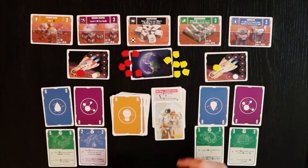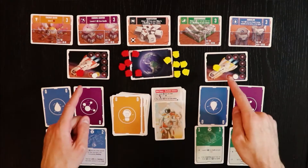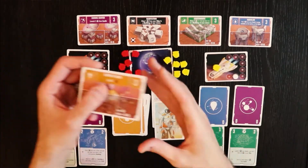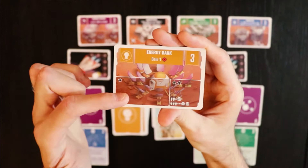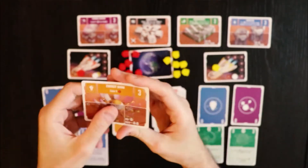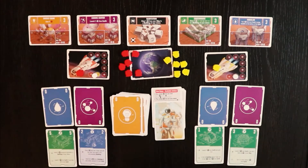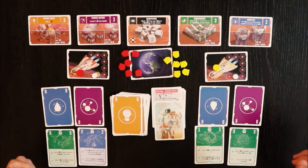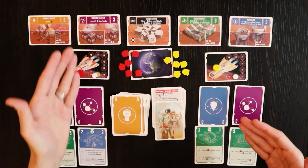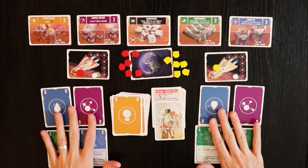What you're trying to do is get your astronauts from Earth into your ships, from your ships into these Martian bases. First you're going to get them into a part of the base worth only one star, and then get them into a limited capacity area worth two stars. Once you get all of your astronauts into somewhere, the game's over and you count up points. The way you get them onto ships and into bases is through card play.